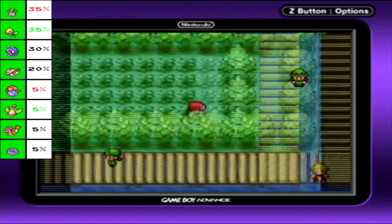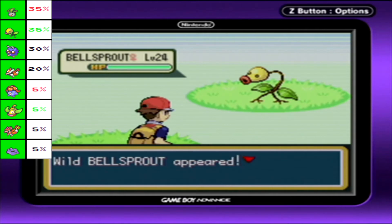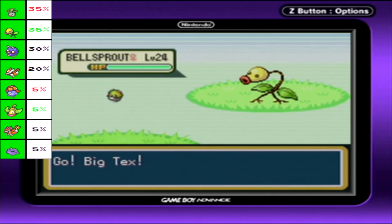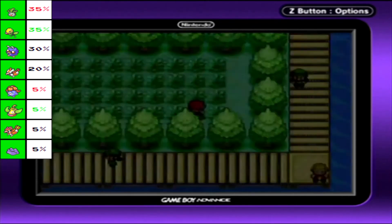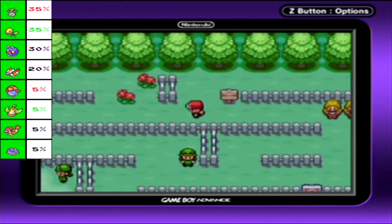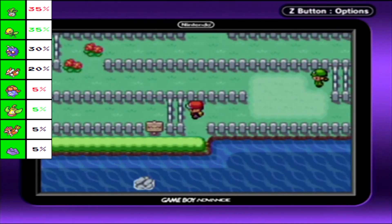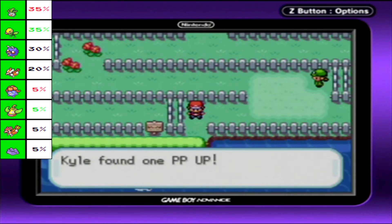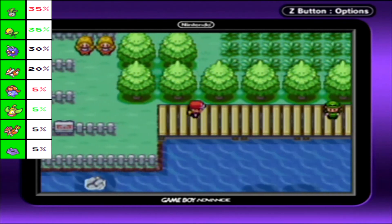We've got more grass for Route 13 - just another Bellsprout, don't need it. But I believe there is a hidden item over here - PP Up! This will increase the maximum power points on one of your moves, which can be nice if you have a low PP move, like Extreme Speed.